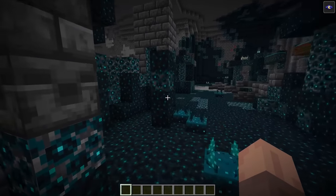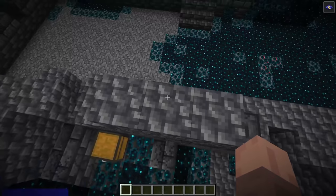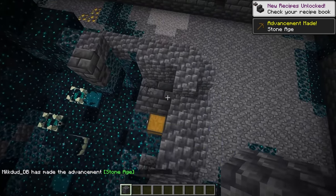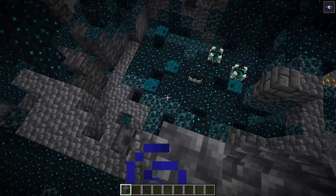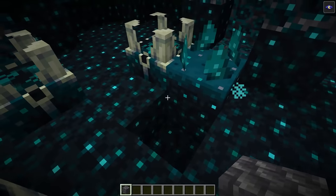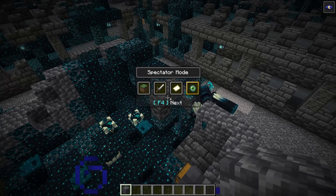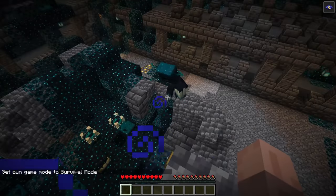The biggest change for the Warden this week is it now has a ranged attack, which means it's going to be very difficult to actually cheese the Warden. You're not going to be able to just pillar up or hide behind walls, because its ranged attack will hit you through walls and also if you're high up on a pillar. This is going to make the Warden so much more lethal. I wanted to not only see the ranged attack in action but also know what kind of damage it does — whether it's as powerful as the Warden's melee attack or just a small attack to dislodge you.